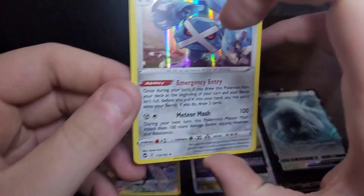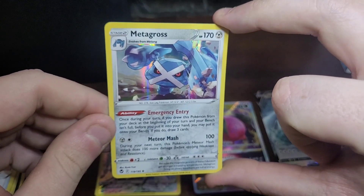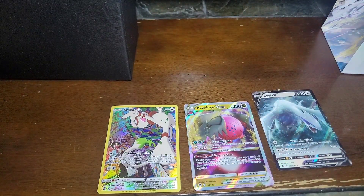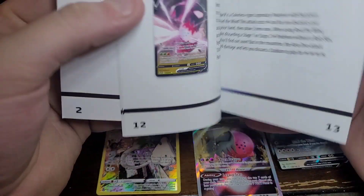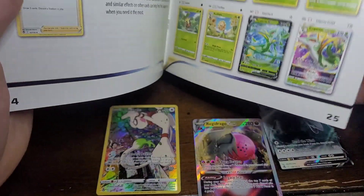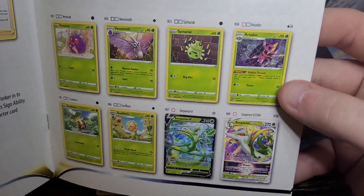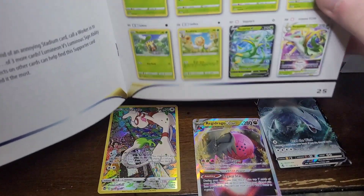Now let's look at our cool cards: Metagross, let me find that book. I want to see how rare these three are — the Smeargle, Regidrago V-Star, and the Lugia V. Let's scroll through and see what they are. Lugia V has a blank star — she's a Holo Rare V, which is not bad. Regidrago is a Holo Rare V-Star.